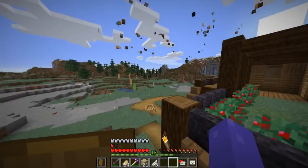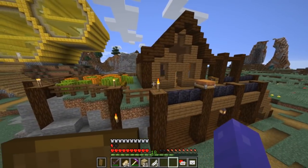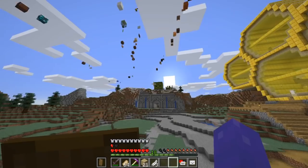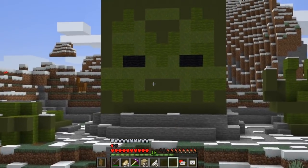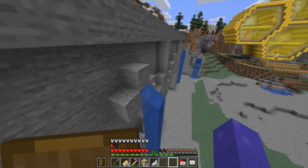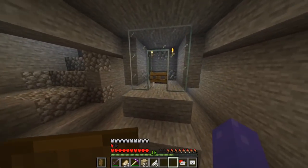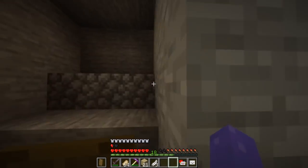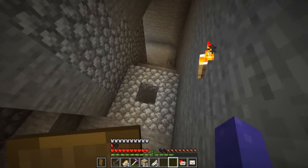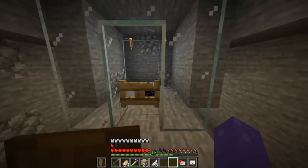If you did not watch last episode, basically we pranked Cody — we have a hidden alarm going off in his base and he is going to be screwed. Let's quickly see if we can find him. Looks like he made a mob farm but he didn't automate it into chests from hoppers and stuff. Interesting.